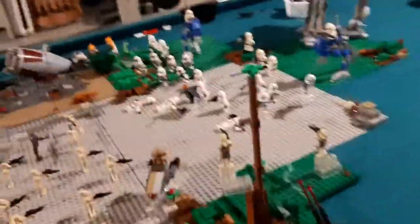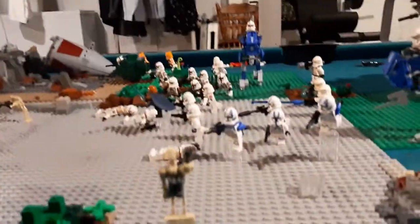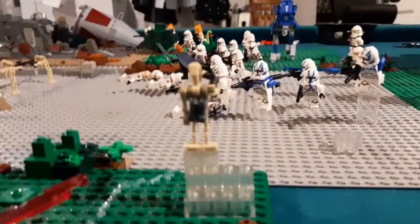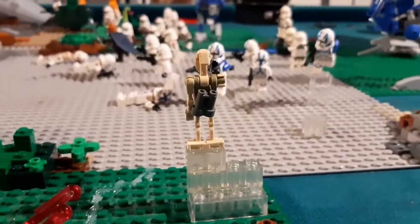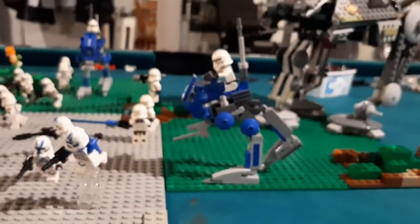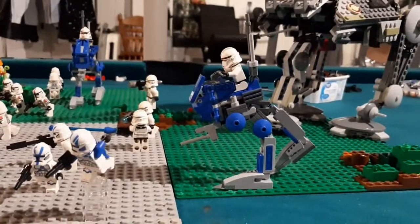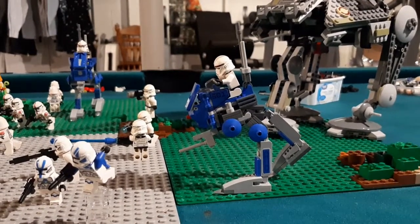The Separatist defenses consist of one AAT tank along with an assortment of droids - specifically two battle droids and a decent amount of B-1 battle droids. They also have two jet droids. Fun fact: I don't know if this is with all LEGO binoculars, but at least all the LEGO binoculars I have have a small circle specifically built so you can put them on the back of droids. For the Republic's assault, they have two AT-RTs commanded by 91st Clone Troopers, which I spent time making smaller.